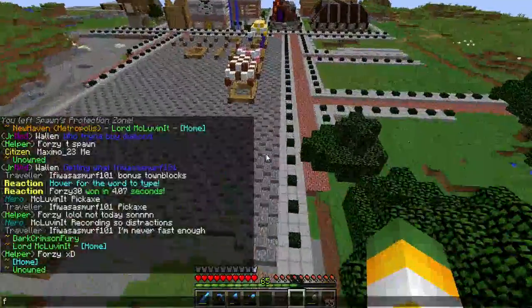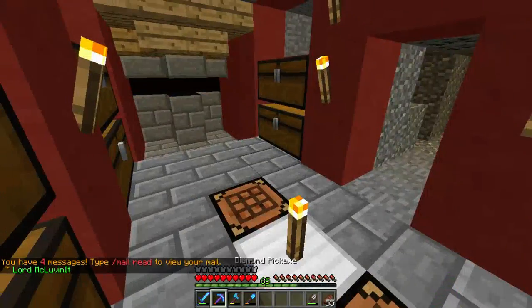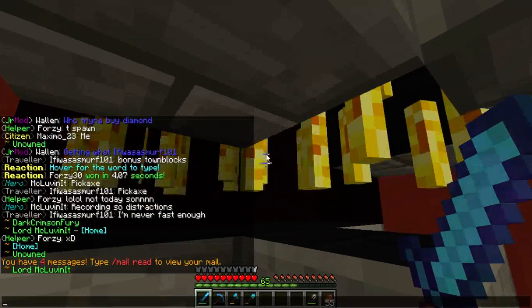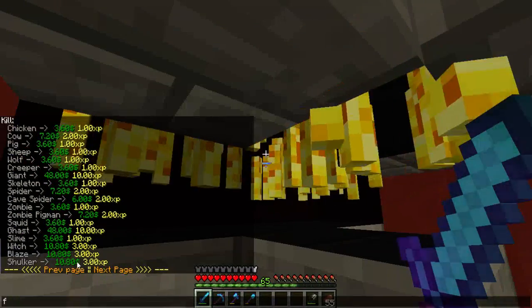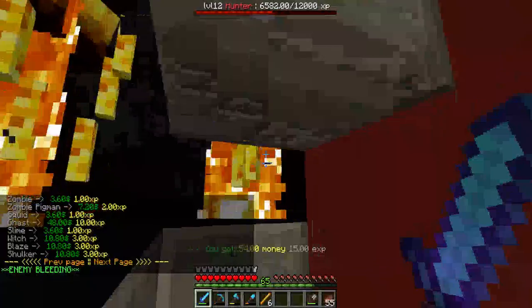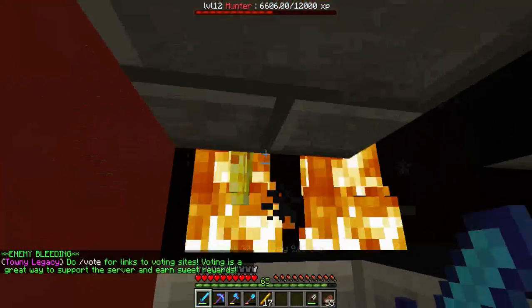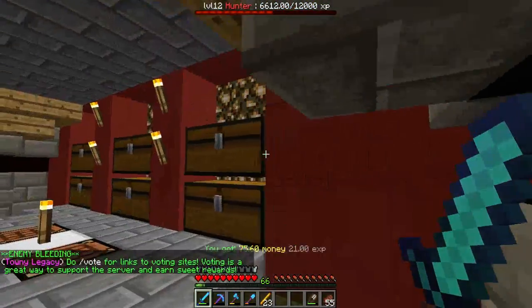My main money-making stride is going to my home grinder. Once I'm at my home grinder I just sit here with my OP sword and wait for blazes to spawn. With Slash Jobs Info Hunter, I make 10 bucks a blaze. Right here it says 54 money and 15 XP. So we make money pretty nice and quick, especially with the new PvP — it just makes it so much easier to grind.